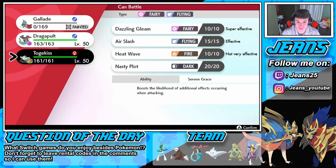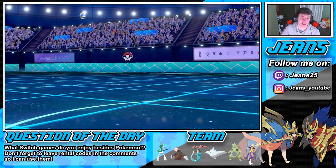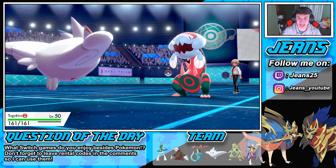Do we go Dragapult or Togekiss? I say we Dynamax into the Togekiss — it's our only hope. Dynamax into Togekiss, come on — gotta get this ugly thing out the way. Max Airfall coming in hot.